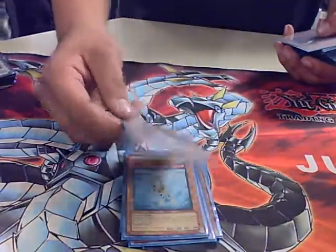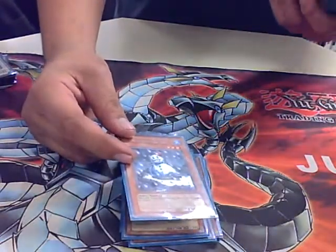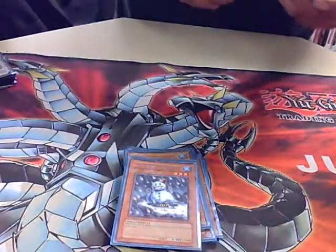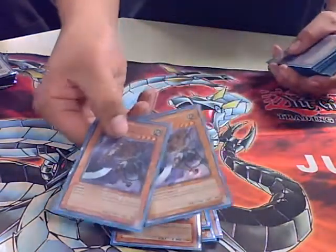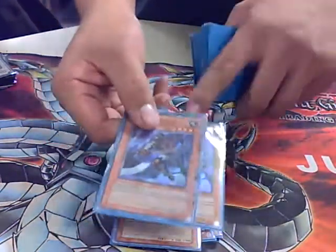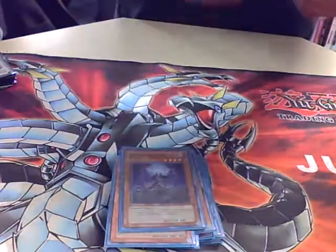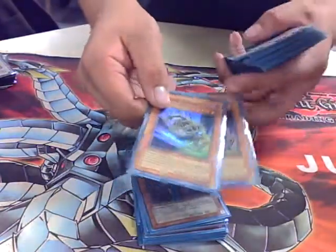Snowman Eater — it's like perfect removal. He's only running one since he only has one. And for the Zombies, you've got two Mizukis — perfect, and Earth so they're good for Gaia. You got one Zombie Master to recycle Zombies, like the two Goblin Zombies right here — searchers, and you can Synchro with Deep Sea Diva.